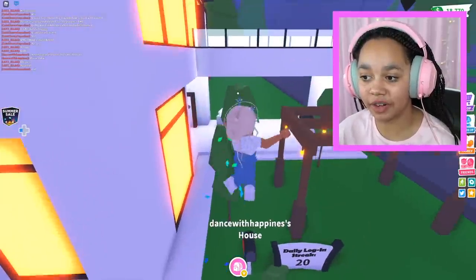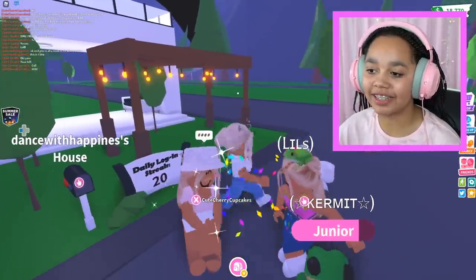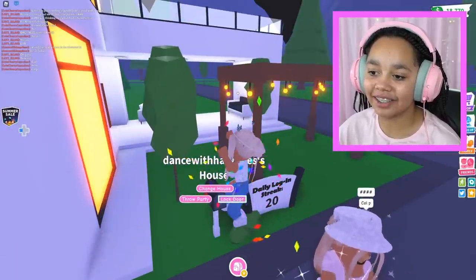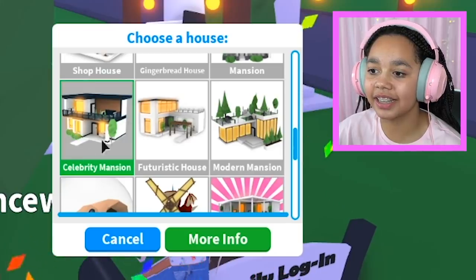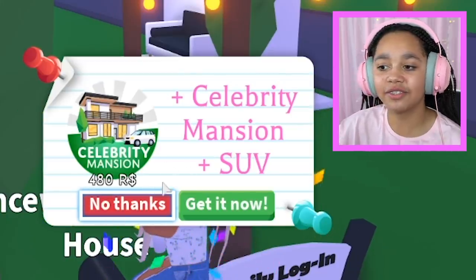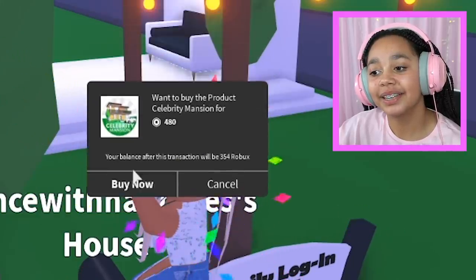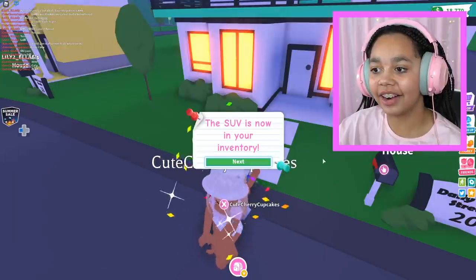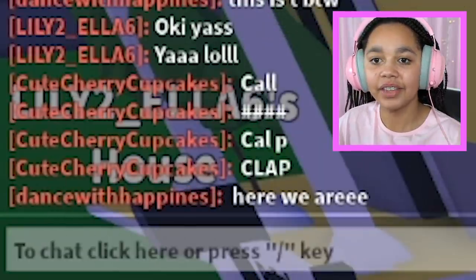Hopefully she has enough Robux for it because it is a Robux house. Lily and Amber are going to be helping me decorate. It's the celebrity mansion — it costs 400 or 480 Robux — so I'll purchase that house. It's going to be really cool, okay, here we are.